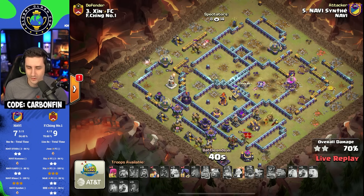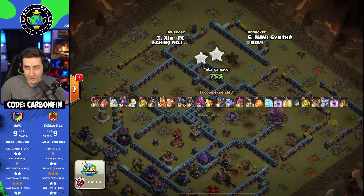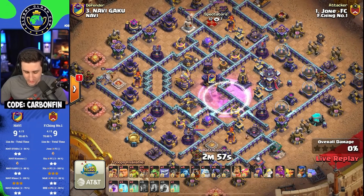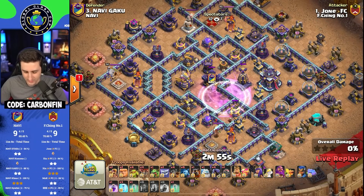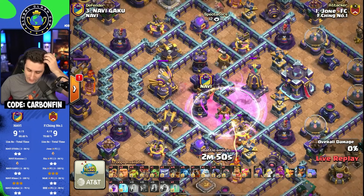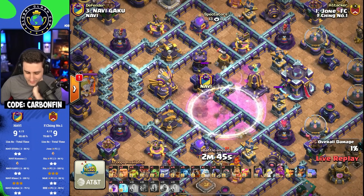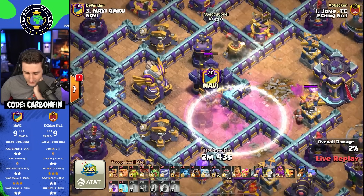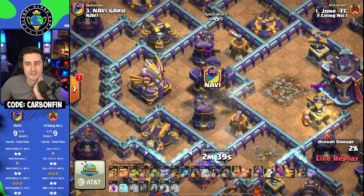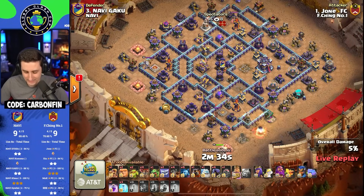75% two-star — that's the lowest so far. With Dragon Riders and a Skelly Donut taking out the Monolith, also going for a ground attack. The Clan Castle becomes invisible — this could be the defense that Gaku and Navi are looking for. Will this Clan Castle not go down? That CC stays.